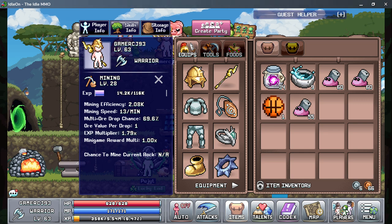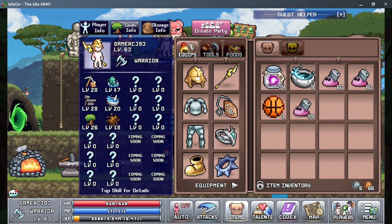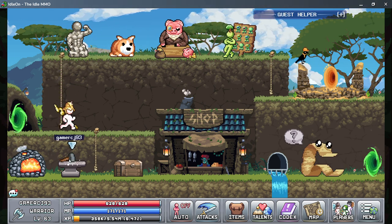I'm only level 28 in mining. Fishing is a good one because I need to get hermit cans — I'm actually trying to get a new fishing pole. I love going back and forth.